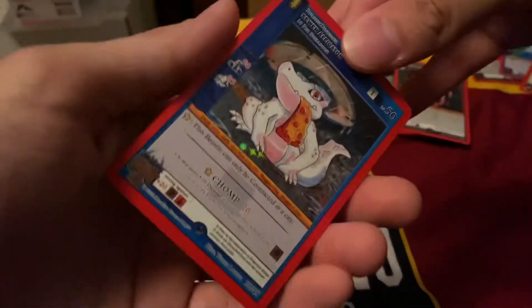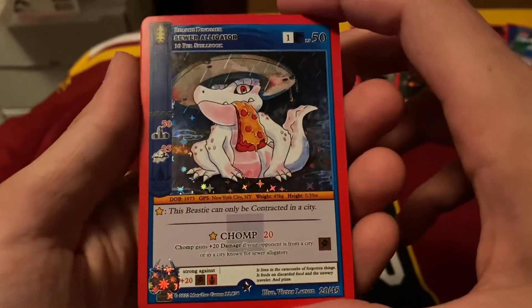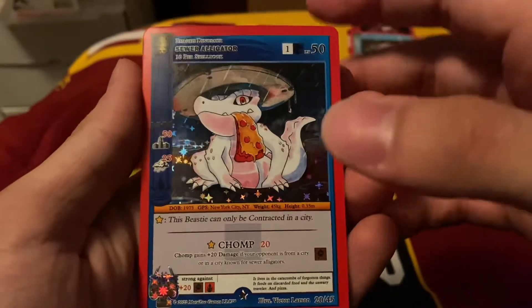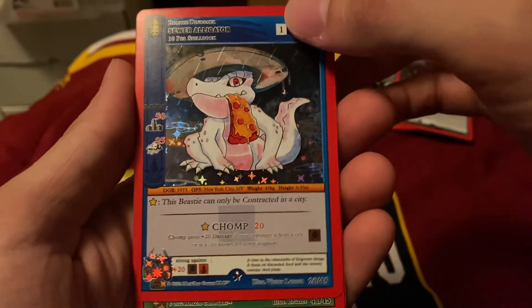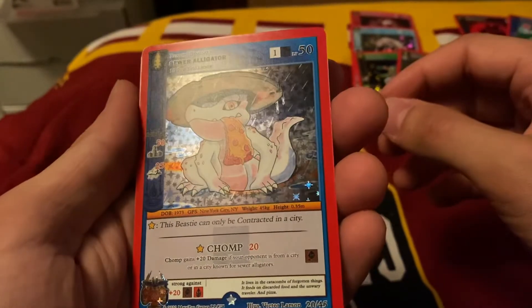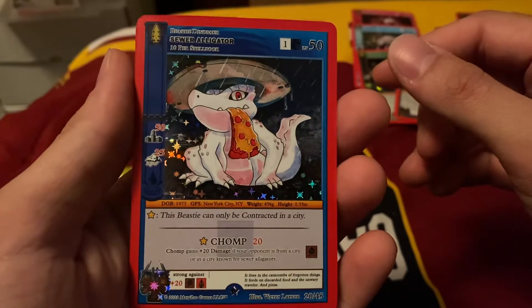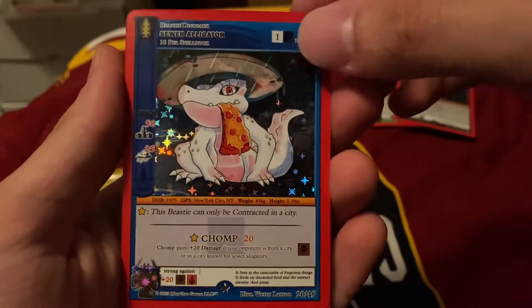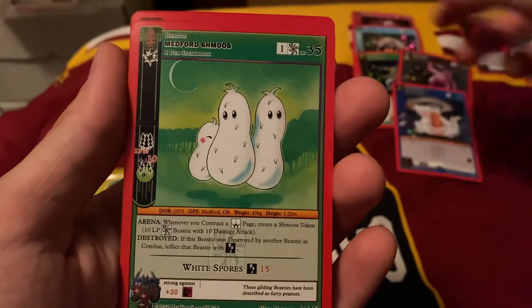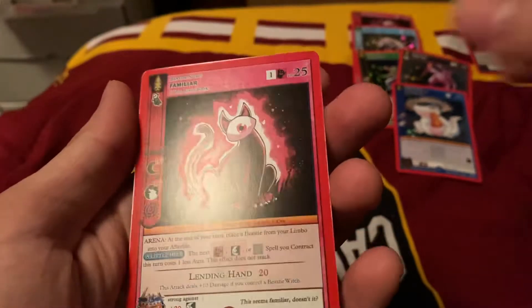Let's see — Sewer Alligator! That's one of the ones I wanted the most. This is one of my favorite cards. I was so disappointed when they didn't come in a holo in the pin club. But holy crap, that's a great pull. Then we have Metroid schmooze, and then for the final card — Familiar non-holo. Cool.